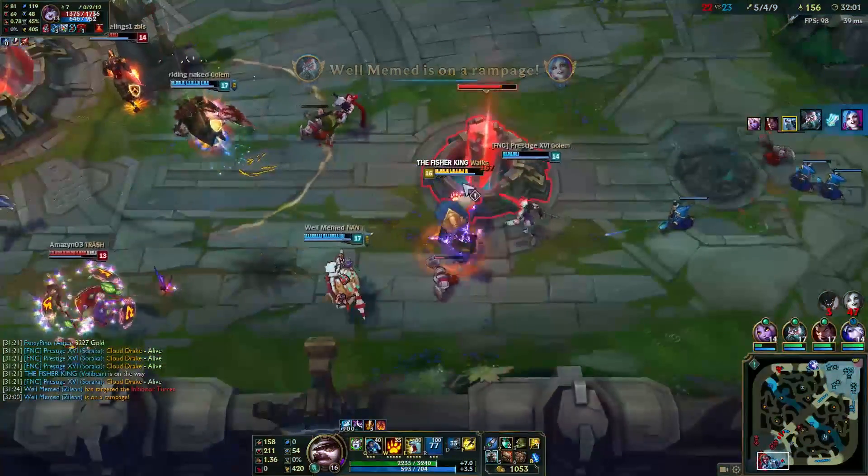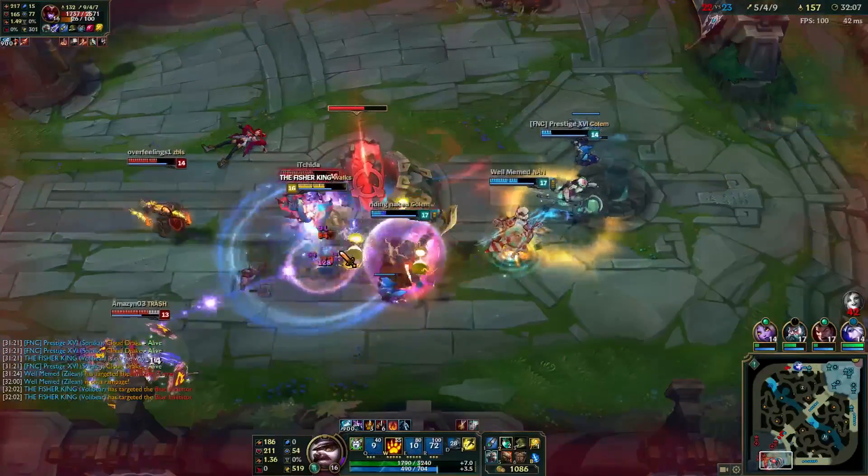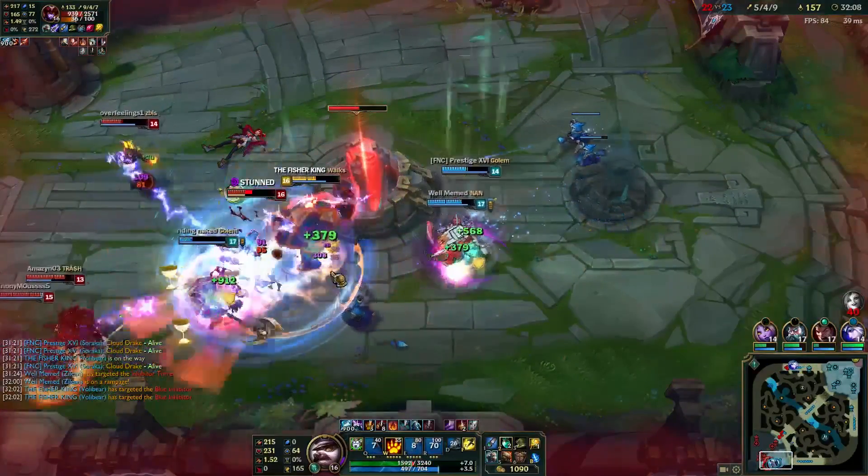The aim of the game is to destroy the opposing team's base, or nexus, by felling the towers and inhibitors that are in the way. The game ends when either nexus is destroyed.